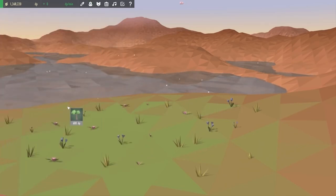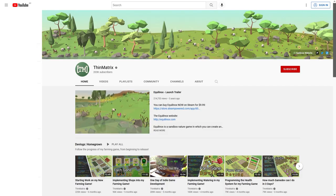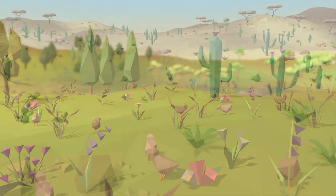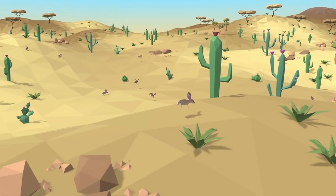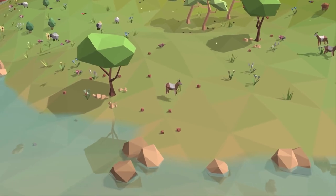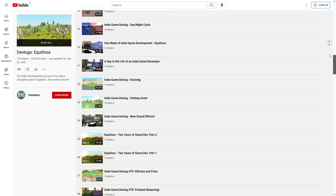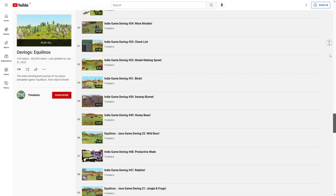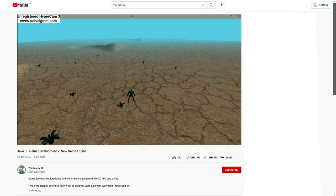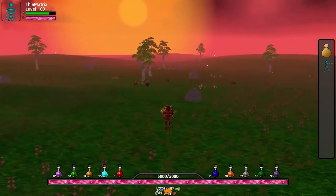Alright, so on to the complete devlogs. Let's start with one of the most popular and one of the original ones: the game Equilinox, with devlogs on the channel ThinMatrix. The final game is a huge success — it's got over 2,000 very positive reviews, so people really love the game. This is definitely top 1% in terms of results. There is a playlist with 125 videos; the very first one came out in 2015 and the final game released in 2018. He was already experimenting with Java and OpenGL since 2013, and the game is built on a custom Java engine.